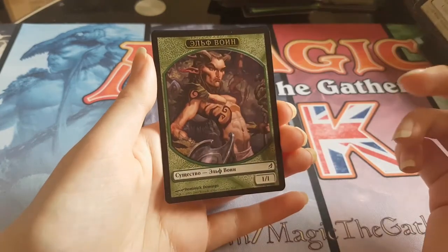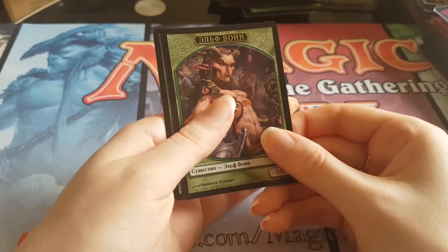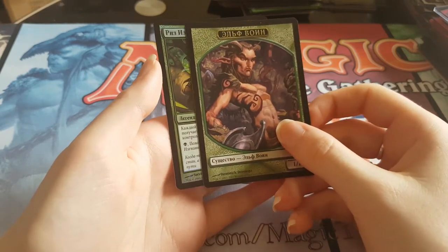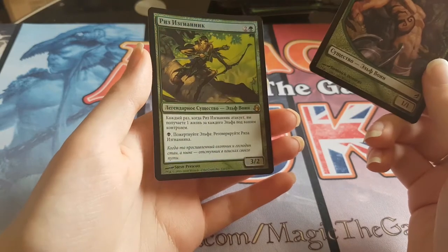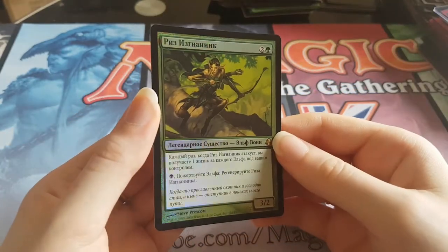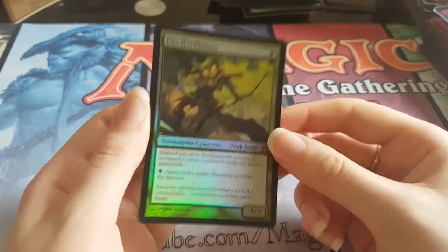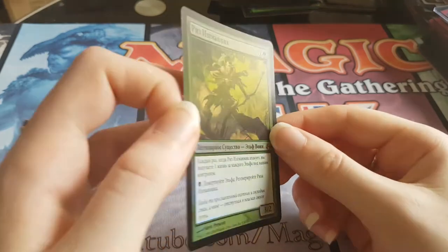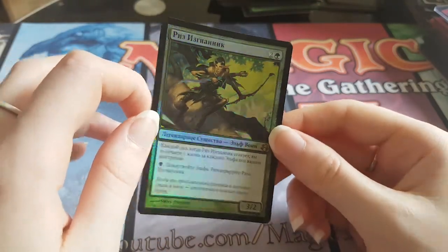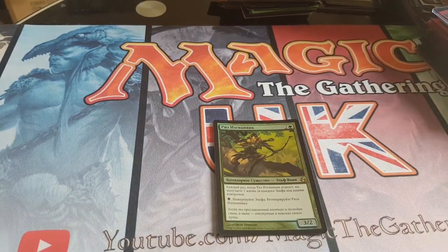And we got a token. We have got a foil, I think. Come on — foil Vendilion Clique or something. Nope, it's green — could be Scapeshift. It's not. It's a rare though, that's kind of cool. But what is it? Terrible — it's not a good rare. At least we got one foil. Foil rare though is pretty cool. Not the foil we wanted — if it had been a foil Scapeshift it would have been like $200. But no, it's a useless rare. Still, foil rare — pretty cool.